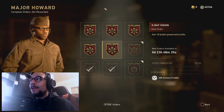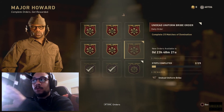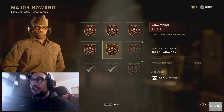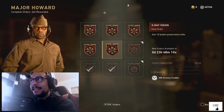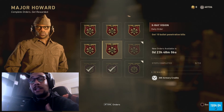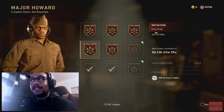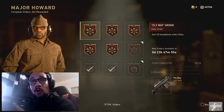I still haven't done the 25 matches of domination so I don't know what that one would be. Following that, you get 10 bullet penetration kills — basically just shoot through a wall or crate. I highly recommend using the Armor Division, which gives you increased penetration through walls. And finally, just get 25 kills — really simple orders today.